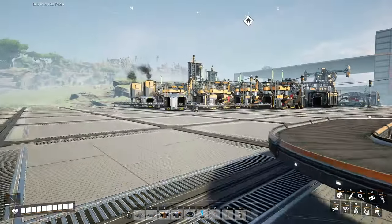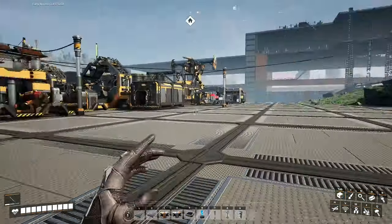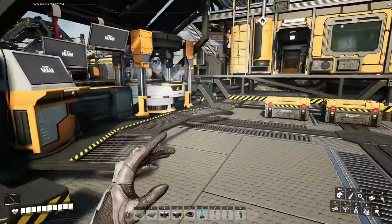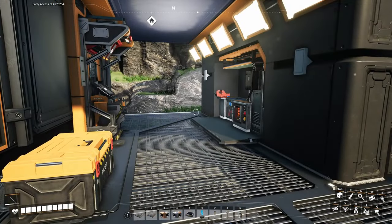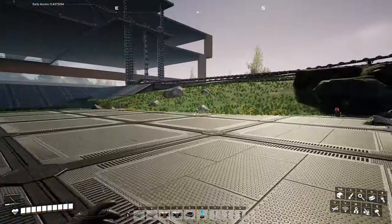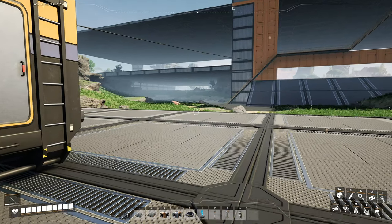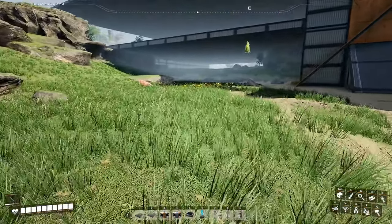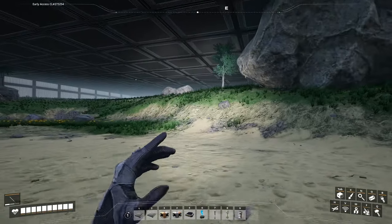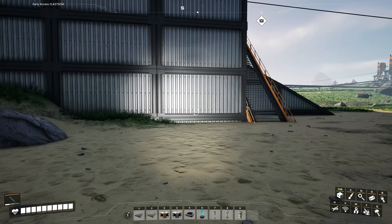God damn, dude. We got a huge amount of plate. I have no concrete so I can't build anything. What I can do is start moving some of this shit around. How much concrete do I actually have? Three hundred and twenty-nine. I'm thinking I want to move some of my stuff over here, but I don't want it on the ground, so we're gonna make things happen.